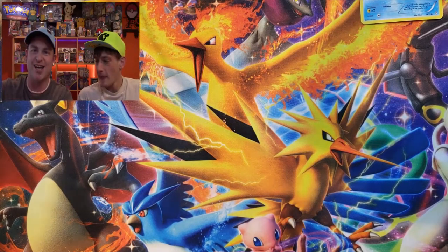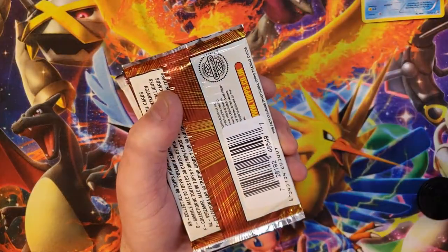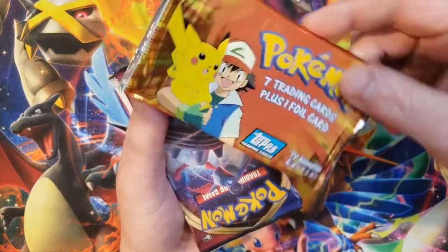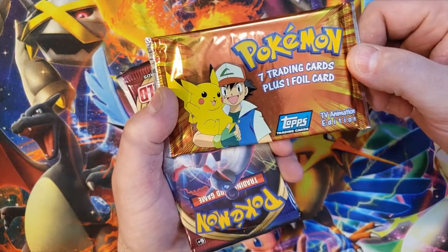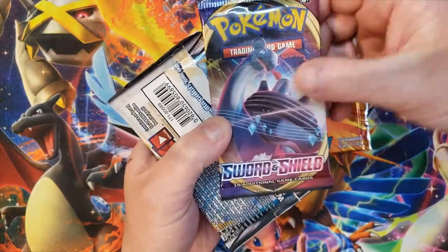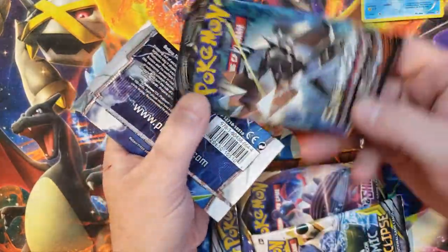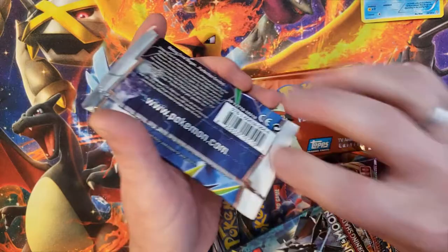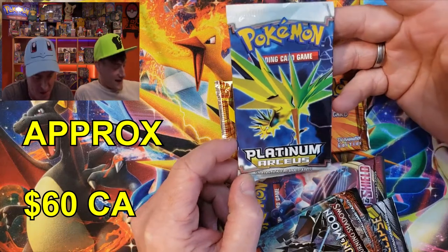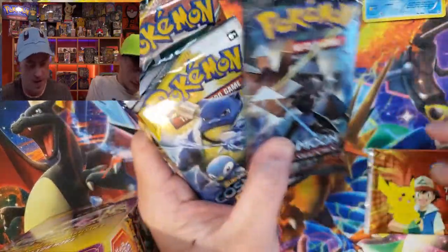We've got six packs — Cosmic Eclipse, and we've got the chest pin and coin. We've got a TOPPS pack, a Sword and Shield, another Cosmic Eclipse, a Sun and Moon, and holy crap — we got a Platinum Arceus pack! That's nuts, that's wild. Here's another one I pre-opened — that is awesome.